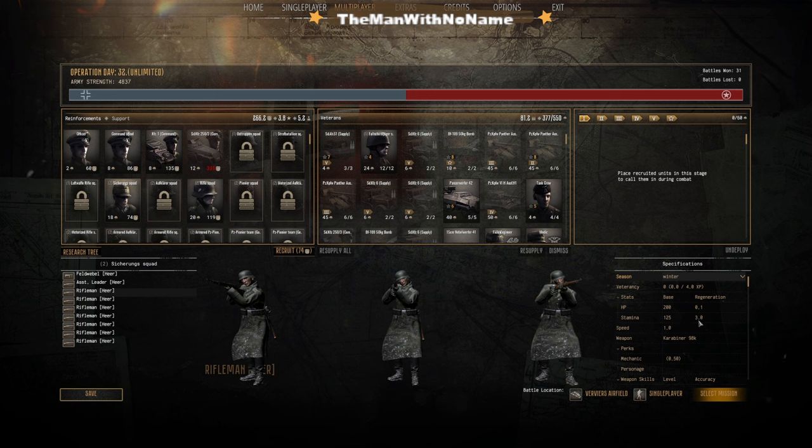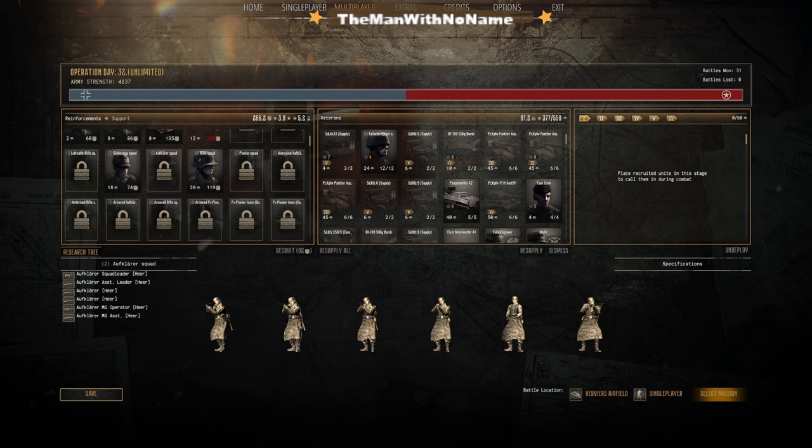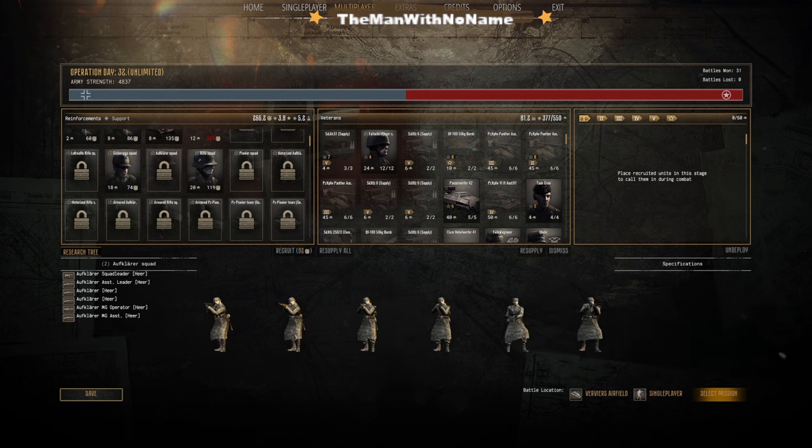Your rifleman class is a little bit better — you have your 0.1 regen and a three stamina. Then if you go to your scout squad, a lot of scouts have increased speed but lower health compared to a rifleman. A rifleman might have 200 base health and 125 speed, while a scout has 225 speed but only 150 base health. That's the base level difference.